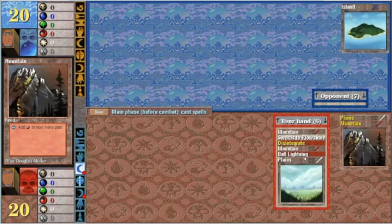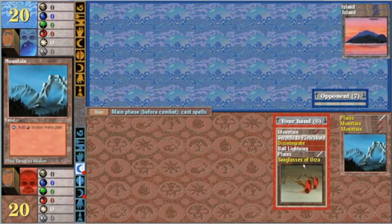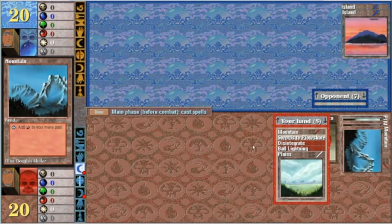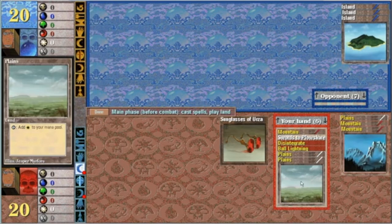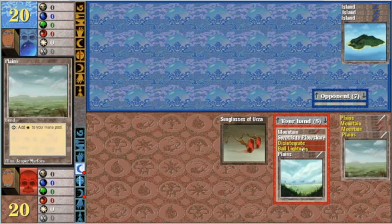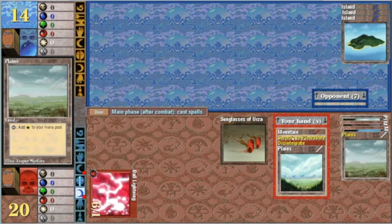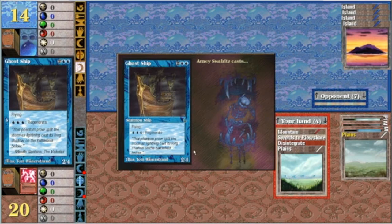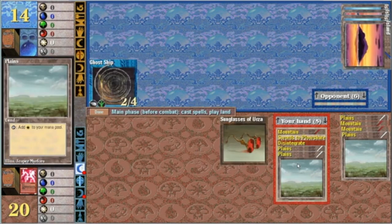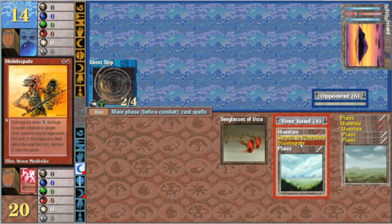So we can use Swords to Plowshares in case I need it. Now we're in the Sunglasses. Ball of Lightning next turn. Got the Swords. Ghost Ship — better get it before it can regenerate. Let's just get it with Swords to Plowshares.